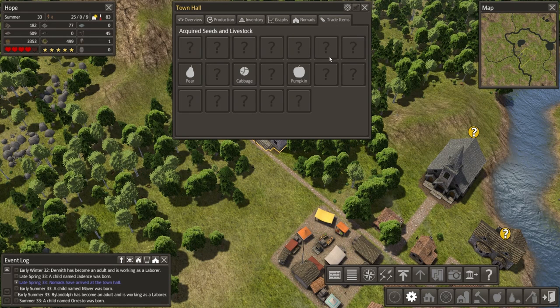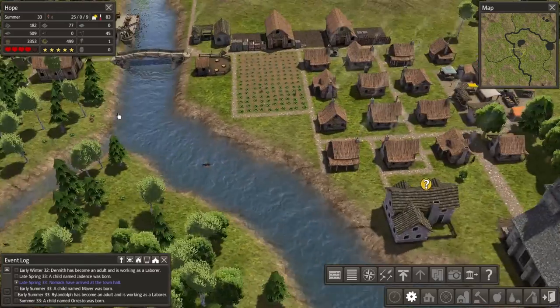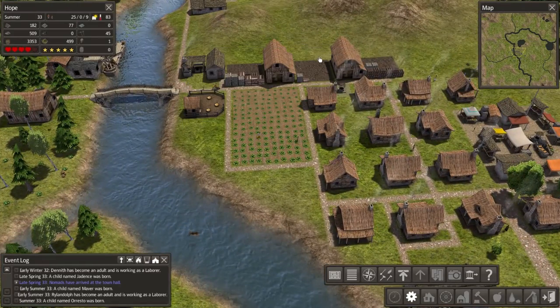This is the trade items page which shows the acquired seeds and livestock. I have pear, cabbage and pumpkin seeds. Speaking of which, why don't we make some more pumpkins - I'll do that next season.